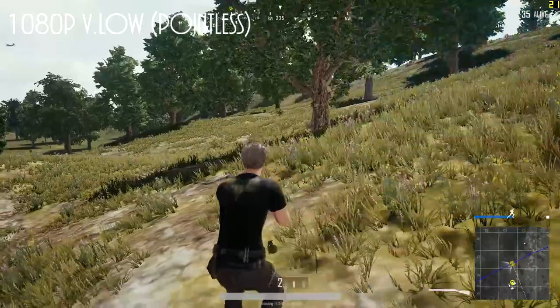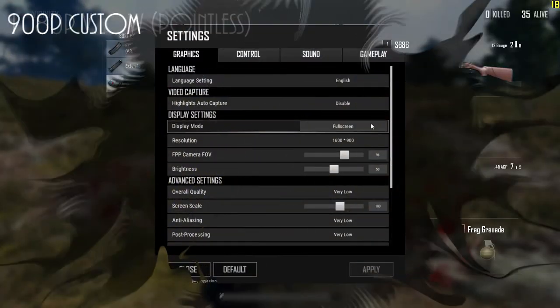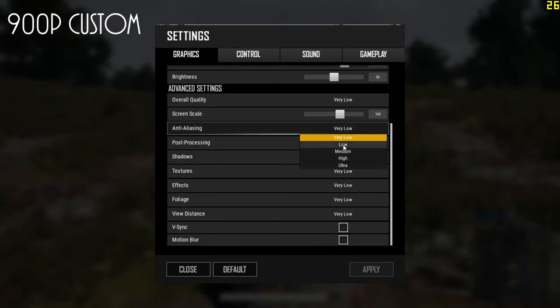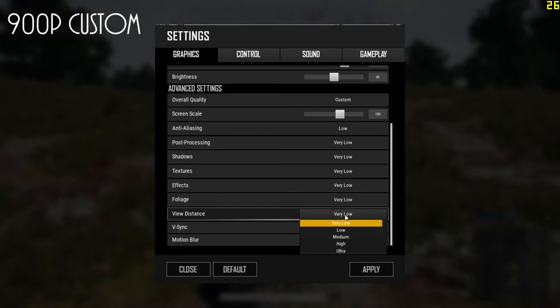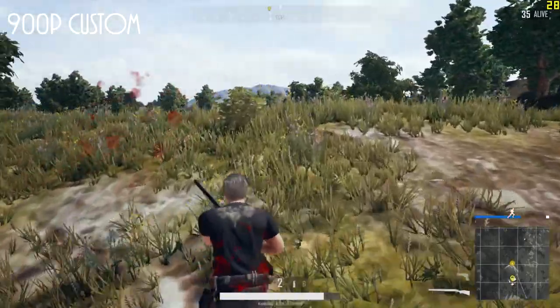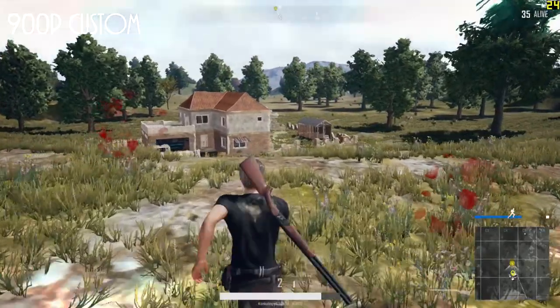Basically, if you have a similar setup to me, don't expect anything better than 720p. Now I'm testing 900p on some custom-ish settings — low to custom — getting about mid-20s, maybe up to 30 here and there. With the resolution bump you could probably work something out to suit you if you're desperate.